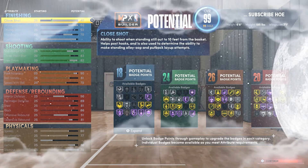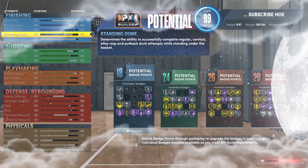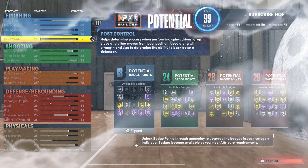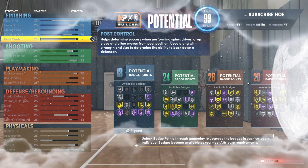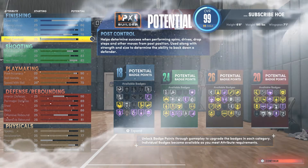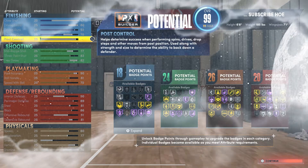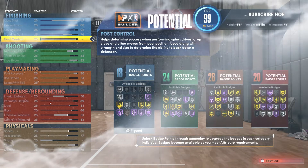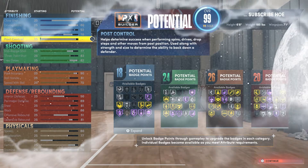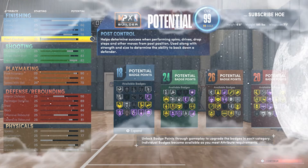Close shot 47, driving layup 80, driving dunk 92, standing dunk 70, no post control. For finishing — if you hit around level 38 or 39 last season, you'll get the plus-one badge upgrade they do, and that happens every time you make a new build. Plus they also give out the plus-four you'd have gotten for going to college. So if you hit 38 or 39 last season, you'll automatically get that plus-five, and it'll be plus-six if you also hit it this season.